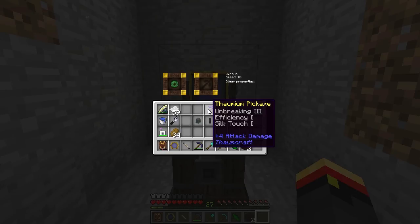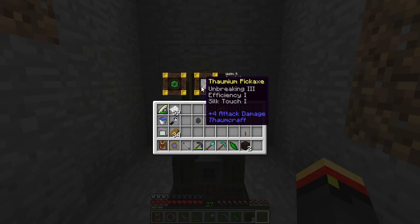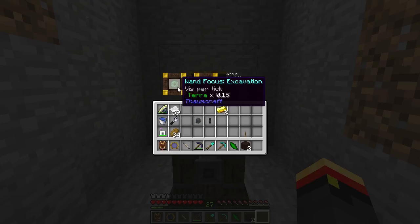It does consume durability of the Pickaxe, so I added Unbreaking. I also added Silk Touch so it would mine things with Silk Touch. Efficiency was actually a mistake — I didn't mean to put that on there, I misread the Thaumonomicon — but efficiency will speed it up. You can see Speed Plus Zero right now, but it's Speed Plus One because we have Efficiency. All of your enchants on the Pickaxe go into the properties of the Arcane Boar's mining. You can also put enchantments on the Excavation Focus, but we'll cover that in a later episode.